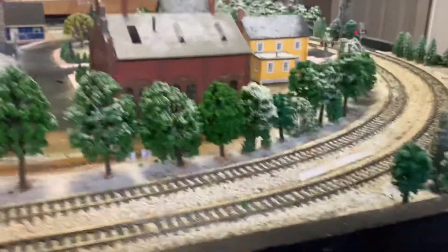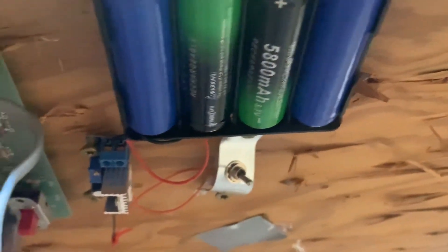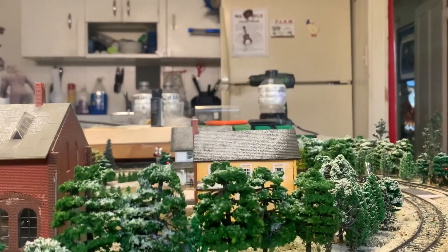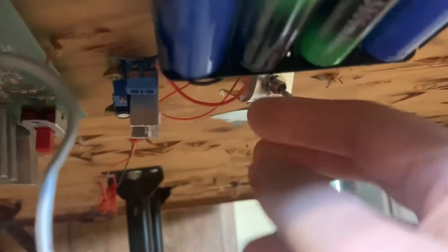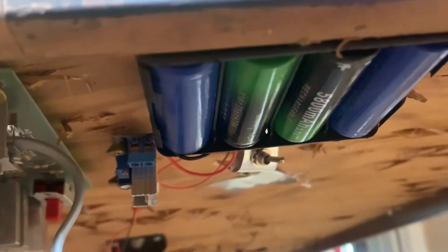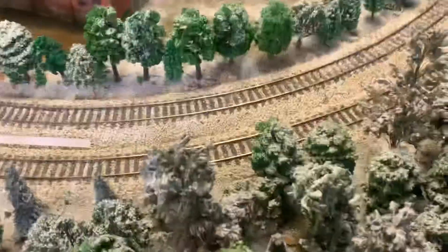I'm thinking about hooking the toggle switch up to the actual power supply instead of the way I have it hooked up right now, because it's battery operated. I'll take a dive under the layout to show you what I mean. This is what controls my crossing lights — right now the toggle switch is hooked up. That's off, you can see they are off. And that's on, they are on. The idea is instead of hooking it up to the battery, I want to hook it up to the power supply, so when I turn it off I don't have to unplug the batteries.